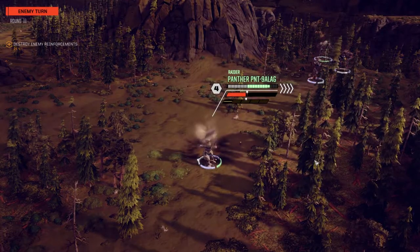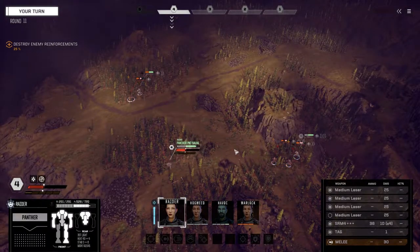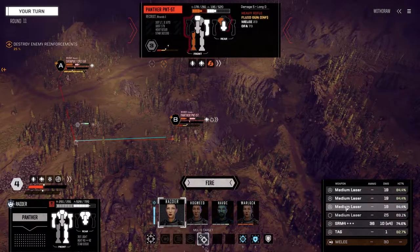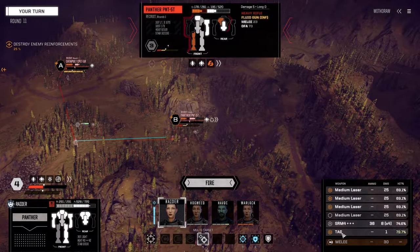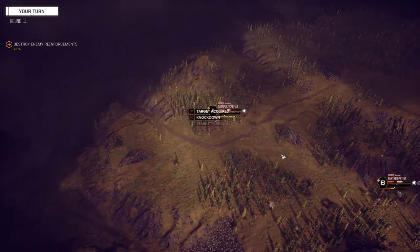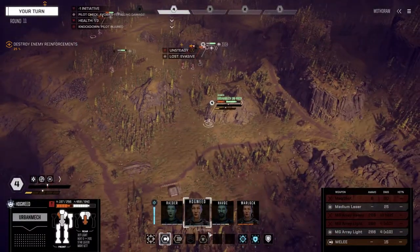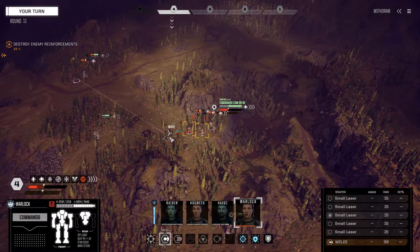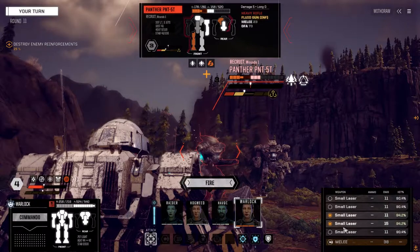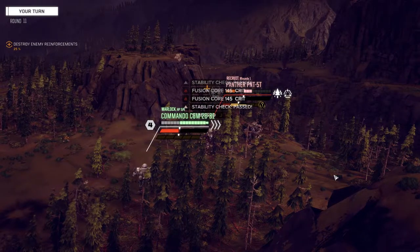Two misses - okay. Let's start with Havoc - go right here and attack. Come on! Nice one - here come those plinkers. Raider, move to a position where we can shoot two people. Multi-targeting - fire on the main guy and fire on the Panther. Mediums to the Panther, TAG on the main target. That should be a knockdown - yep, two pilot injuries. Good damage on that Panther too. Let's get Warlock around the side of the Panther. Fire both small lasers at good hit chance. It's not going to be enough... sure was!